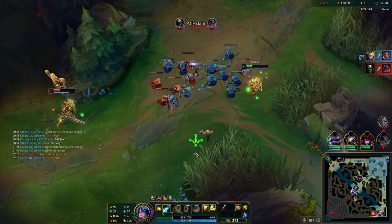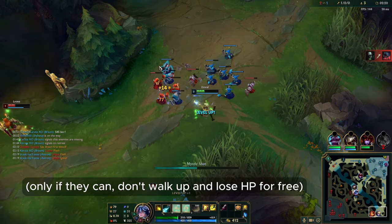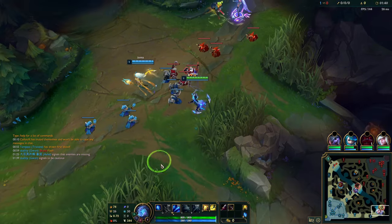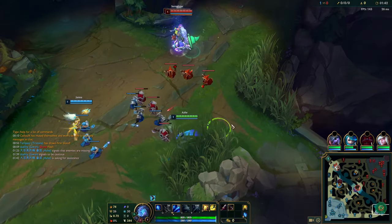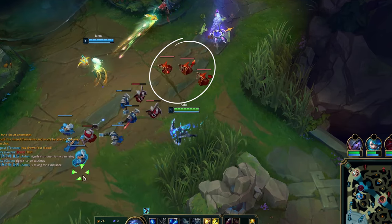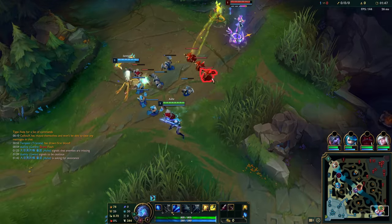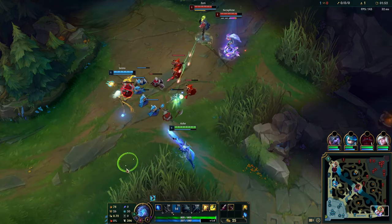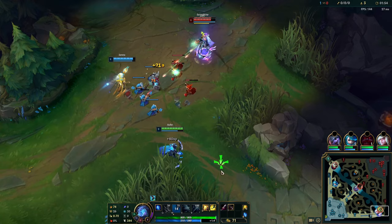The ADC's HP is always the most important in a 2v2 skirmish, so spacing as an ADC is very important — the support should usually be the one walking up to tank damage. In another world where your support isn't as aggressive or spotting these opportunities, go for a short trade, which usually consists of 1 auto and 1 ability. Notice how I was patient with my W, waiting for the perfect opportunity to hit 2 people. If you take short trades like this repeatedly, you will eventually win the lane through having an HP advantage.